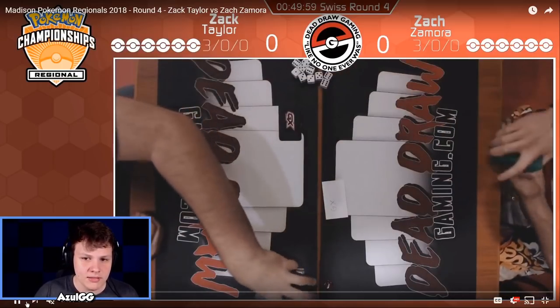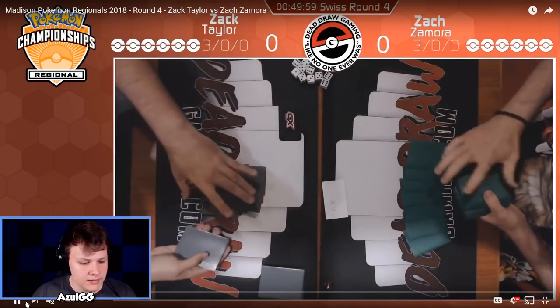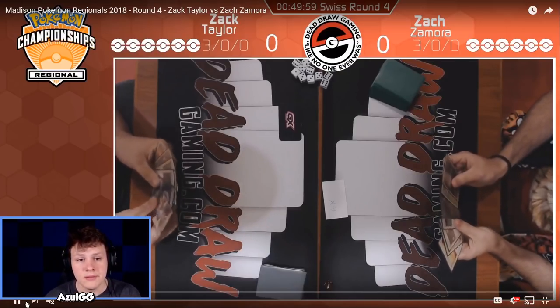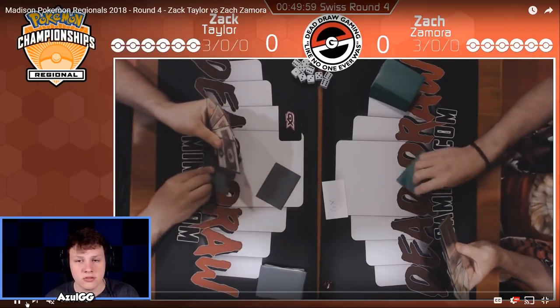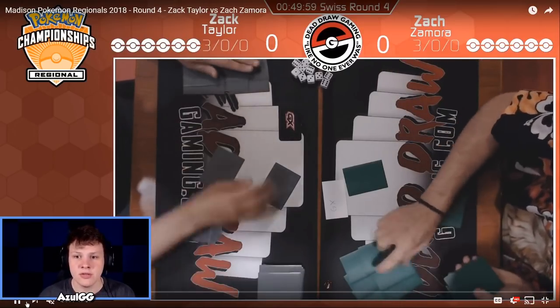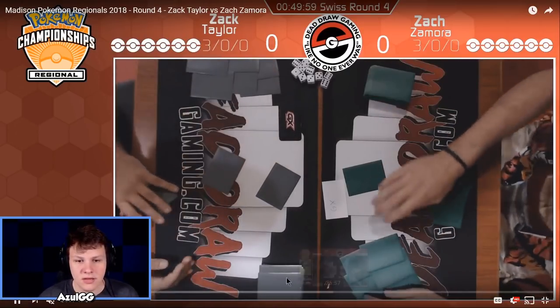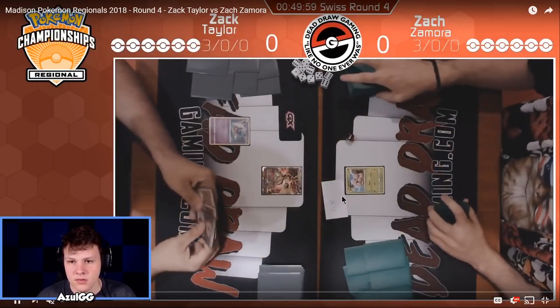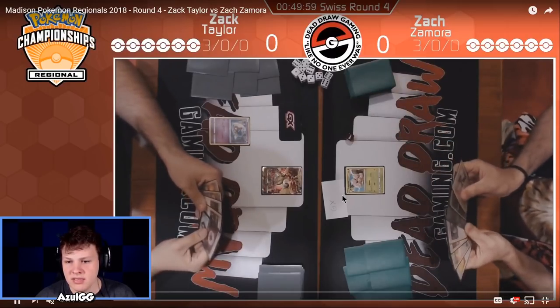What is going on guys, Azul back here with Bot Review, Madison Regionals. We're here with Round 4 — Zack Taylor with Alternate Crossbow versus Zack Zamora with his Executor Zorark deck. I don't have a ton of experience playing either of these decks, so my information might be a little bit lacking.